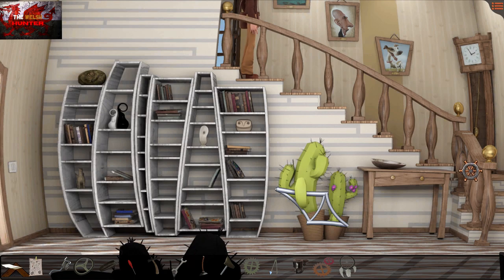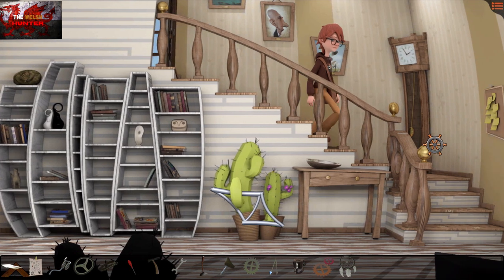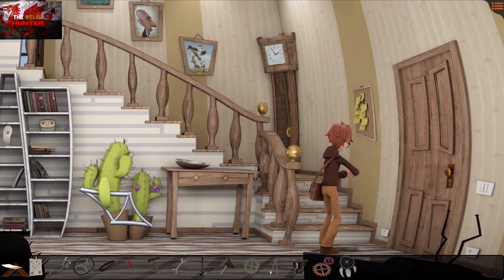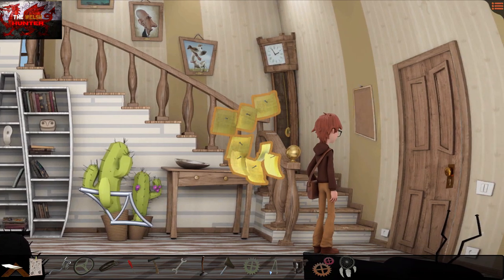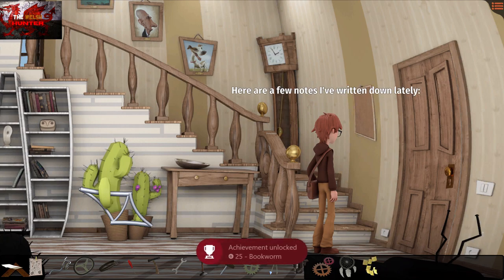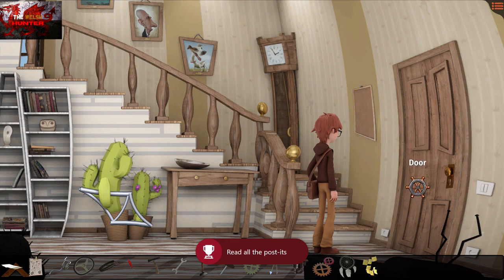Now we can head downstairs. There are three achievements to grab here. First, press the X button by the grandfather clock — that's the first one. Grab these post-it notes first, then go into your inventory and keep spamming the X button a lot on those post-it notes. Don't press the A button because that tries to use them — just keep pressing X until you get the 'Bookworm' achievement. That's two achievements done.